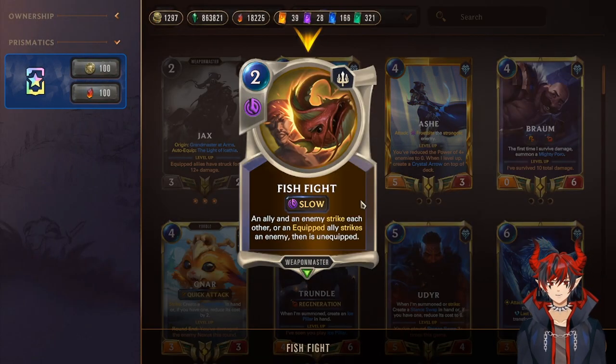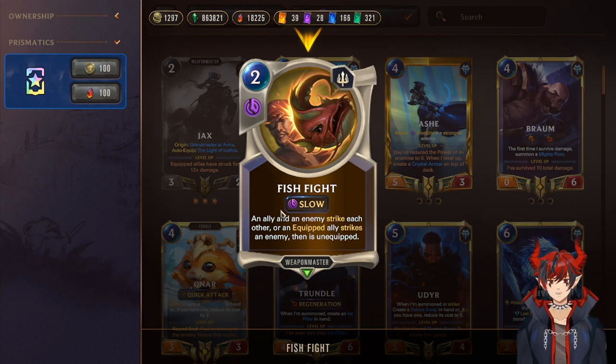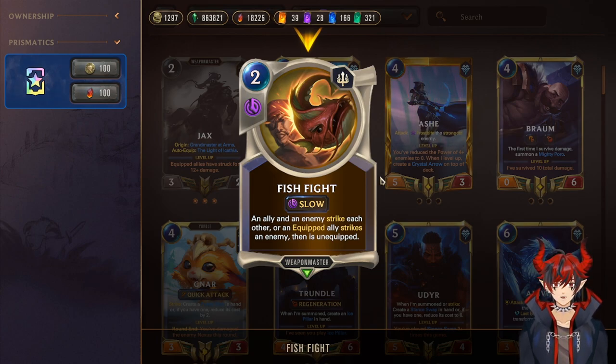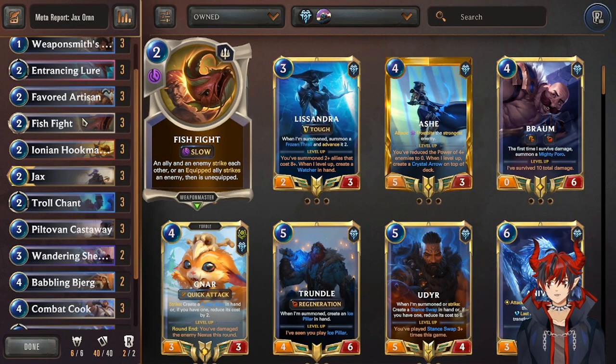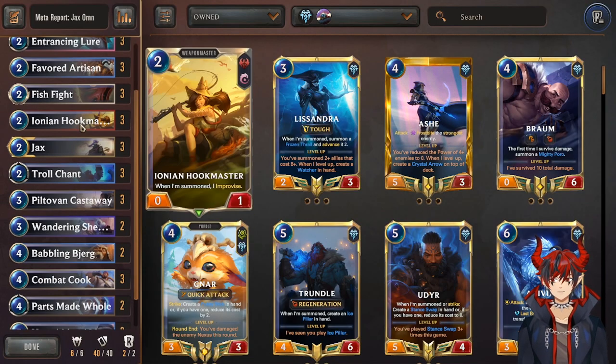With Fish Fight, if you don't want to take damage back you can strike and then re-equip your unit. It's not super mana-efficient at four mana to re-equip, but the strike is so good — it's like Concerted Strike but one less mana and one less target. It is slow speed so keep that in mind, but it's a very strong strike spell. Next we have Ionian Hook Master — on summon, improvise.